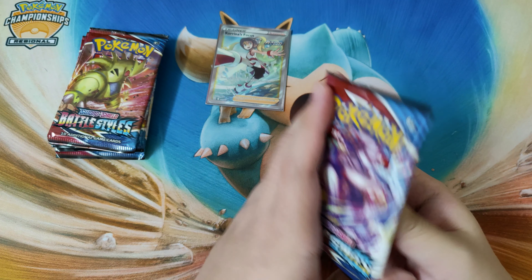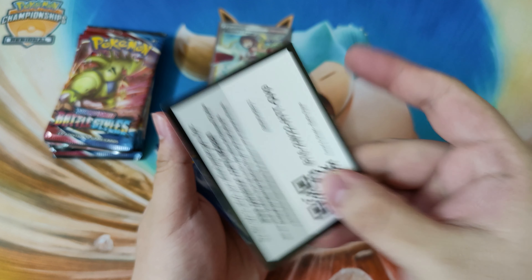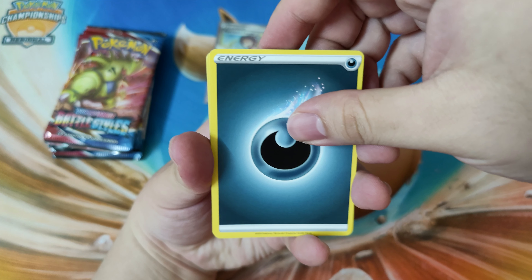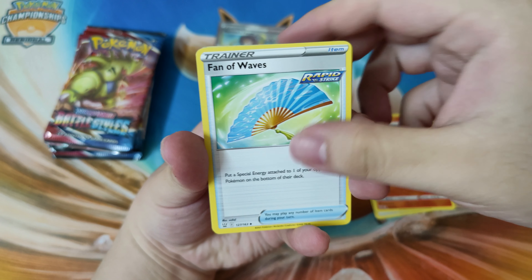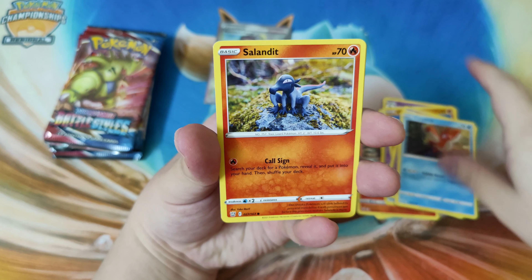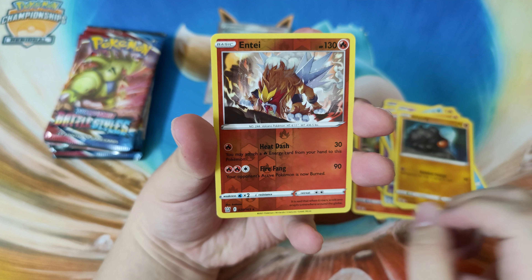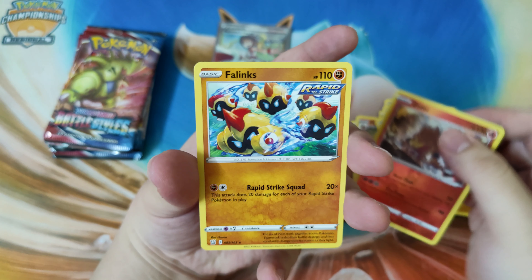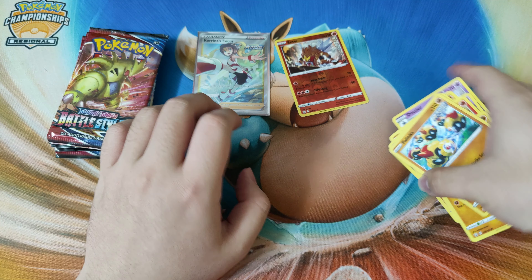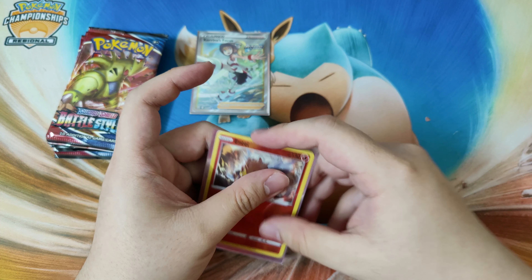Here we go, Urshifu pack - the blue Urshifu. Code card for you. Starting off with Dark Energy, Pigknite Single Strike, Fan of Waves Rapid Strike, Dotler, Timbur, Gallarin Slowpoke, Corphish, Sneasel, Raichu. And this Alolan Ninetales - wow, this Alolan Ninetales is really nice guys, it's a reverse hollow, I'm definitely going to be keeping that one. And at the back, a Palpitoad Rapid Strike. We are definitely keeping that one - let me sleeve it up since I'm keeping it.